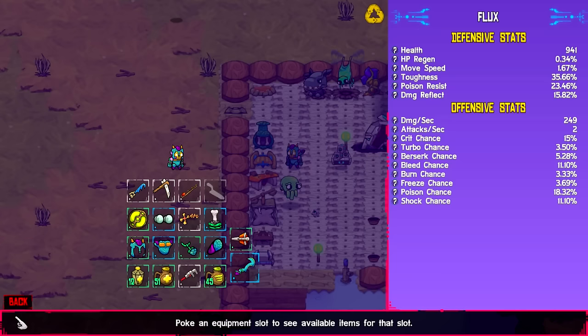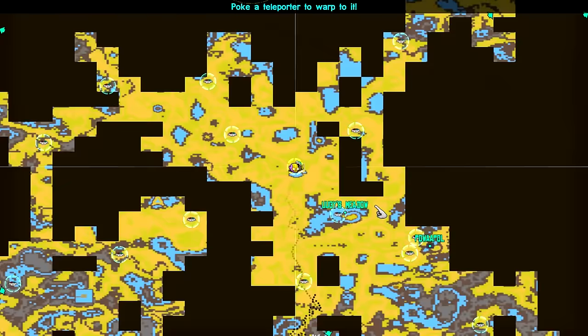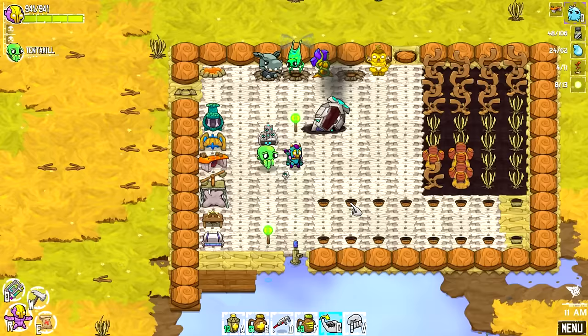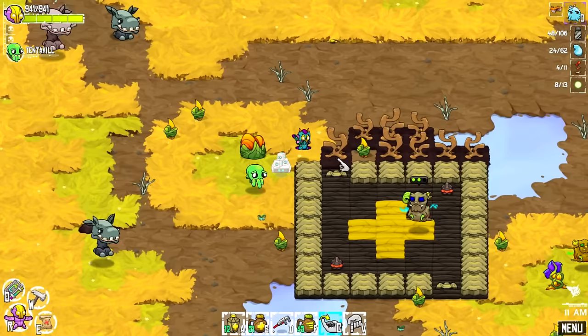Oh, that accessory is done. Nice — and that should have equipped. It sure did. Cool. Now we have some electricity resistance, very nice. Let's take a look at the map and go to Power Pole. Derned should be there, and that should be a quest turn-in. Yeah, there sure is.